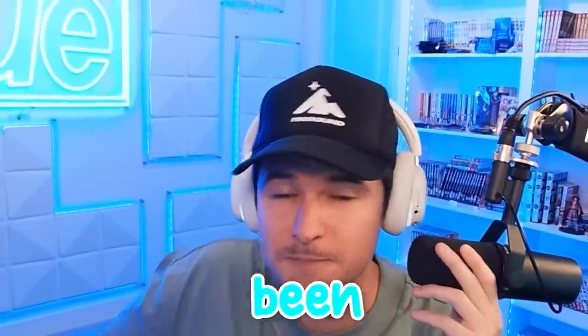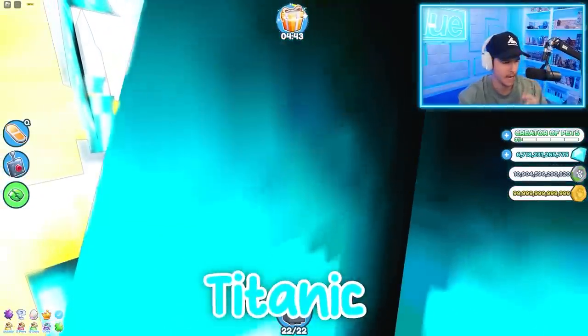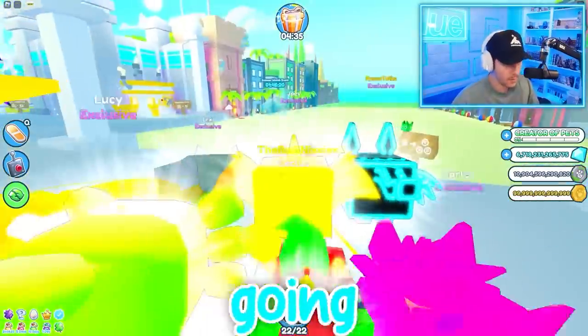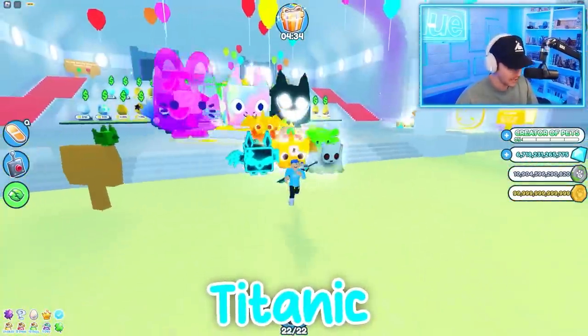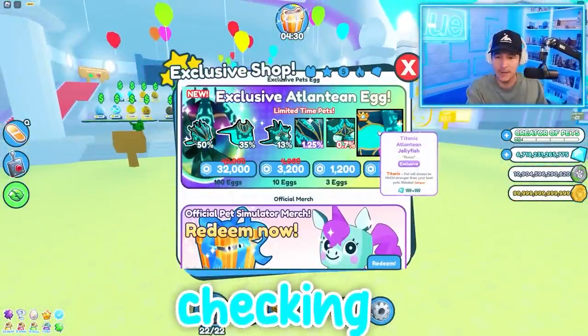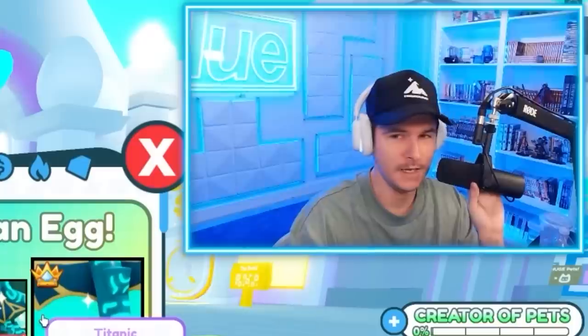Part two of the summer update in Pet Simulator X has been out for a couple days now and I still don't have the new Titanic pet. Also, what am I looking at? It's this pet's butt. I don't really need it, but I want it.